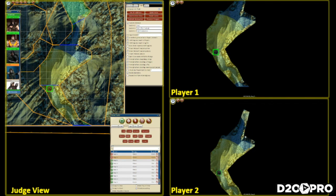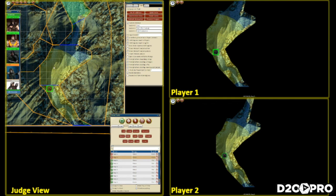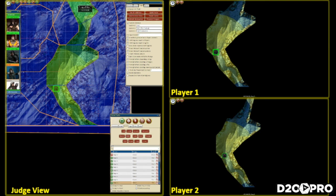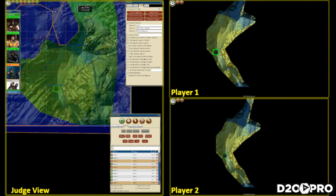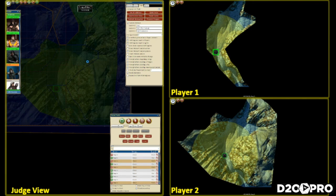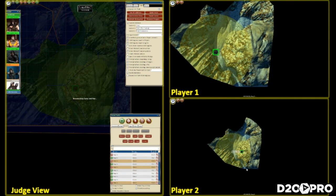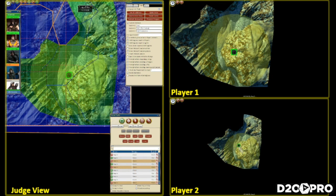That doesn't mean the players can see everything — what it means is that as they navigate the Fog of War, the mask will reveal the area that they've traversed or where their light can shine through. The walls are still creating shadows and blocking light. There's a lot of fun things you can do just with very simple Fog of War shadow casting. But let's look at a much more common scenario, which is the dungeon.